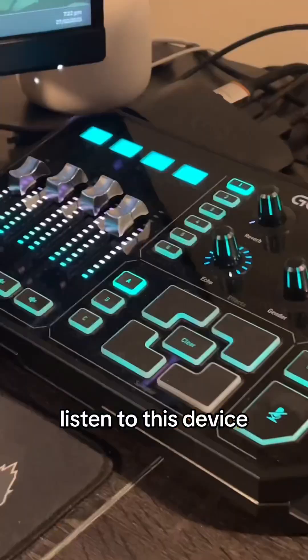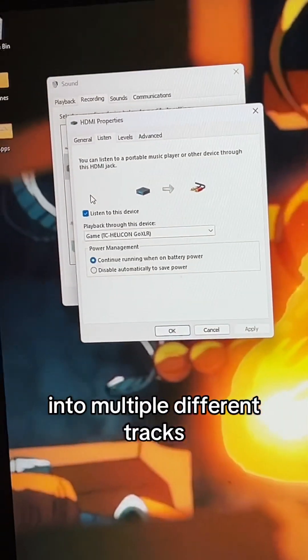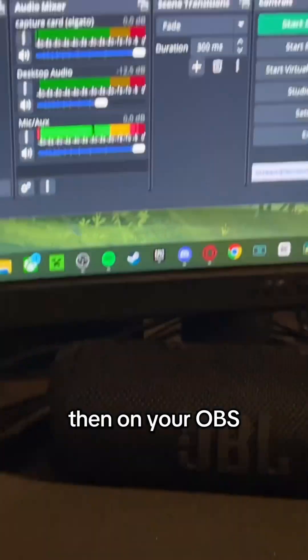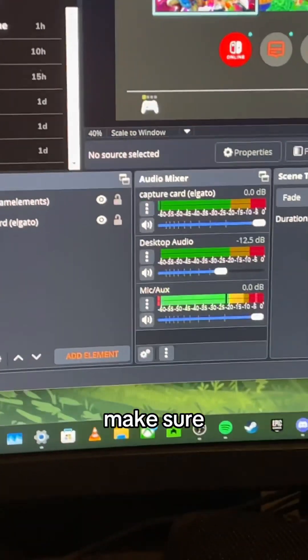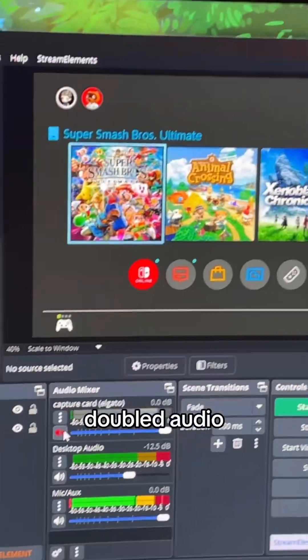Because I have a GoXLR, I can switch up my audio into multiple different tracks. But if you don't have that, just keep this on the default audio. Then, on your OBS, make sure you mute the capture card, or else your stream will be hearing doubled audio, and that's not good.